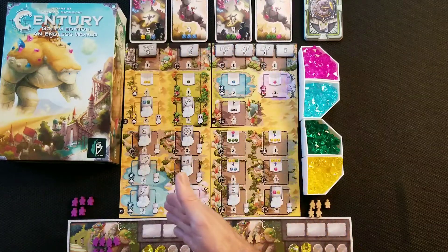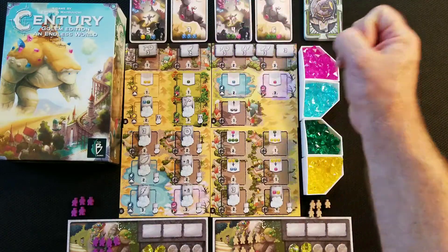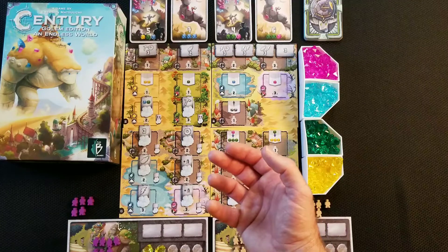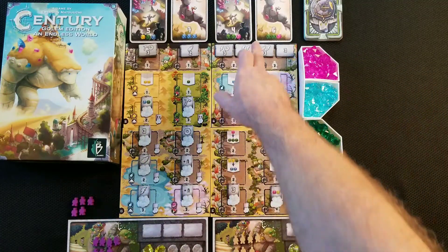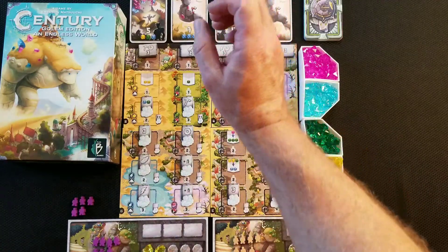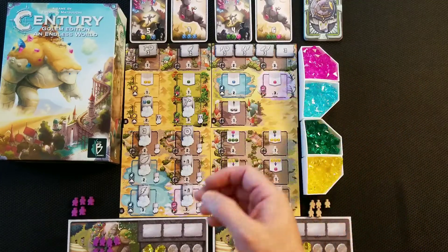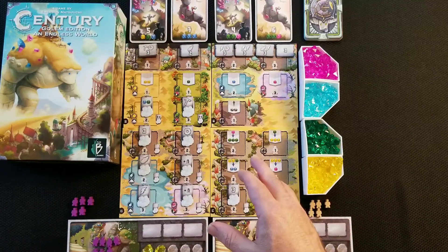First you put up A, B, C. Then you put down the point cards — you shuffle them and place down a certain number. If you're playing two players, you take out all cards that have a little star in the corner. You also take out all cards that say three-plus or equals four, which are added for three-player or four-player games respectively. The star cards are for when you're mixing the different Golem editions together.